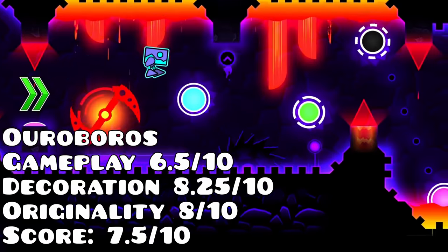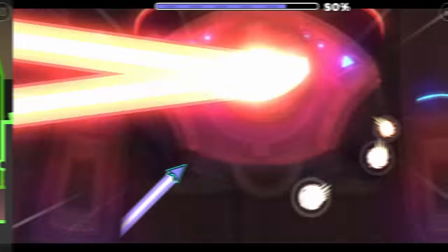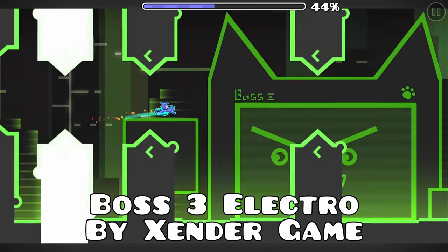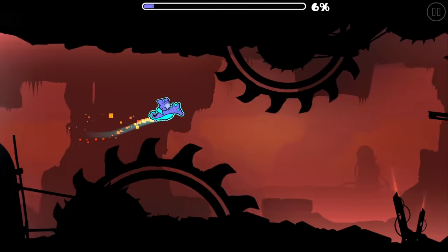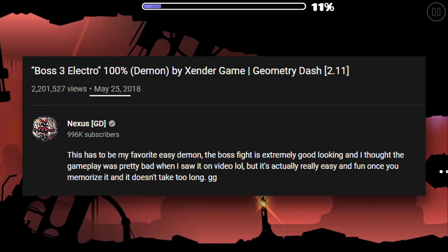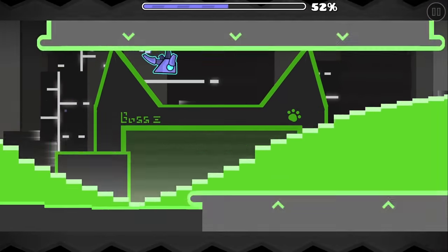But Ouroboros wouldn't last very long. This is Zendergame, an extremely well-known player for his amazing boss fights. Even in 2018, he was still an amazing creator. This is Boss 3 Electrode — despite its odd name, it's a very solid level in terms of decoration. The fact that this was created in 2018 is insane. Can't really say the same for its gameplay though, as it's just a complete mess.